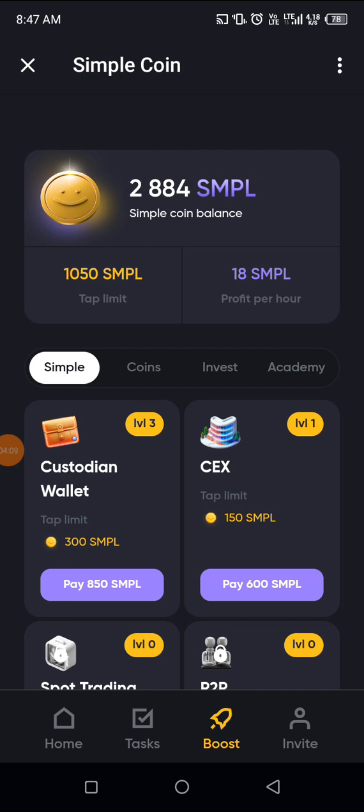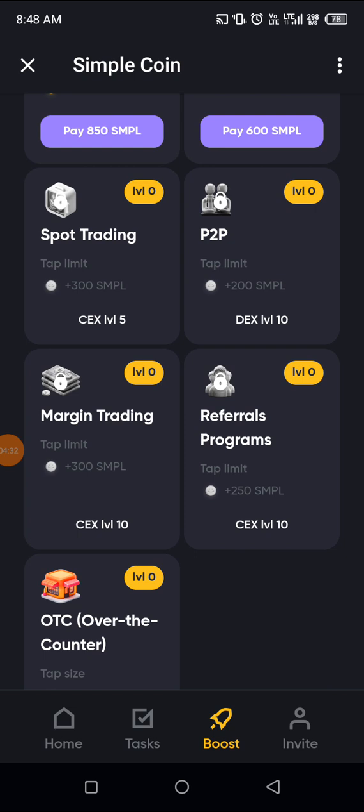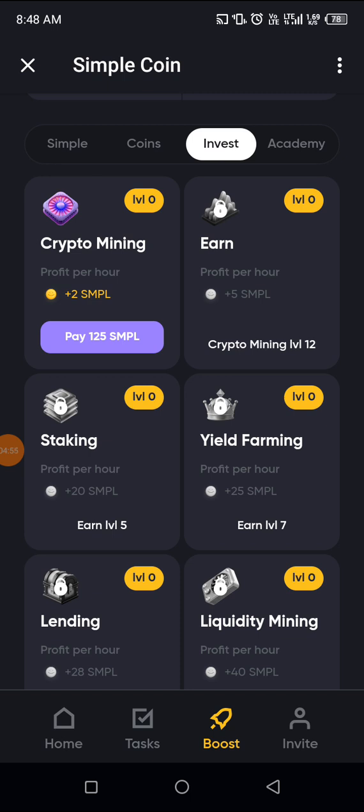Now this is the Boost section. If you really want to boost the amount you tap per session, you have to keep buying cards. Some cost 850 Simple Coin, some cost 600 Simple Coin — buy them. Sometimes I buy all of these and exhaust my coin balance, and that's where I spend most of my coins. I've just bought this one — each time you buy, you see a purchased confirmation. I'll buy this one too, and you can see the flowers animation each time I buy.